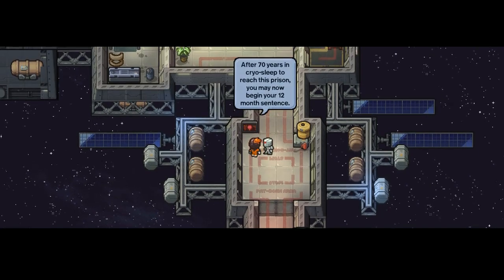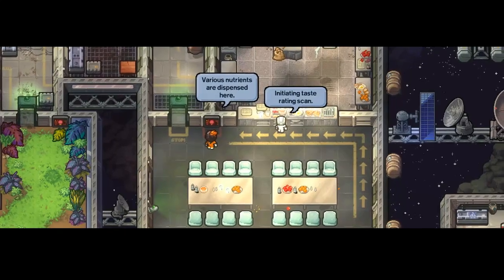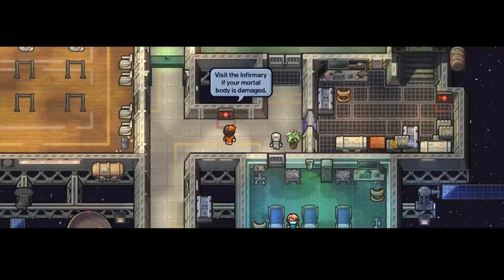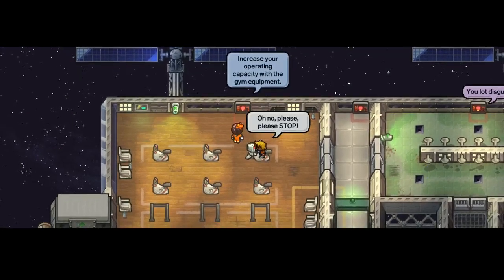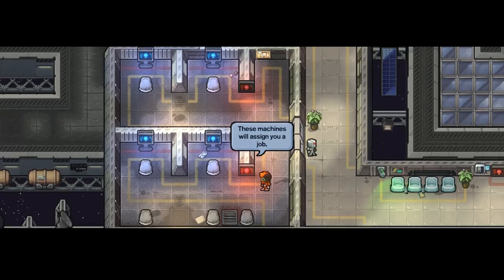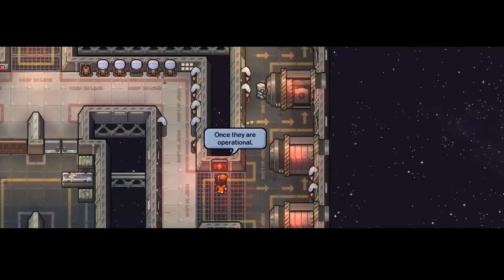Approach convict — after 70 years in cryo sleep to reach this prison, you may now begin your 12-month sentence. All inmates are required to attend roll call. That's actually something I never noticed — 70 years! Various nutrients are dispensed to you, please limit consumption. Visit the infirmary if your mortal body is damaged. These machines will assign you a job, inmate. In the event of an emergency, please use the provided escape pods once they are operational.